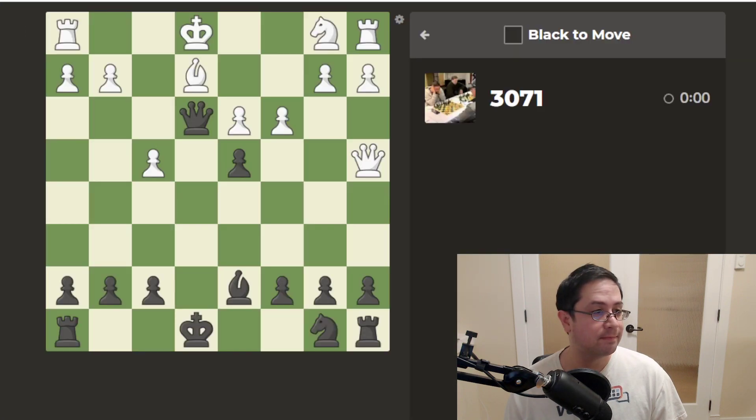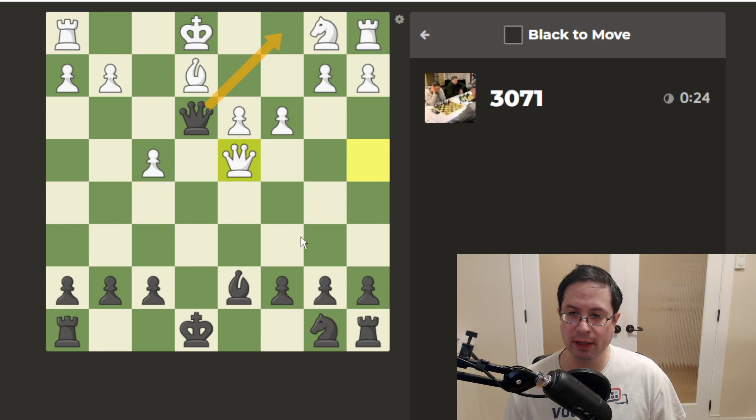Okay, puzzles. I'm going to minimize chat. Is that a good size? Good enough for now. Black to move, and we're down a pawn. This is a surprising position.